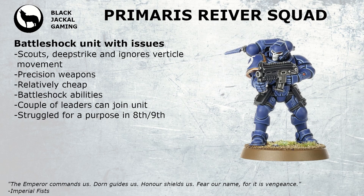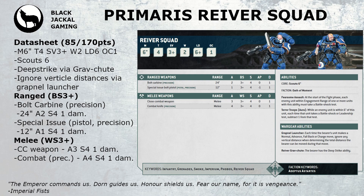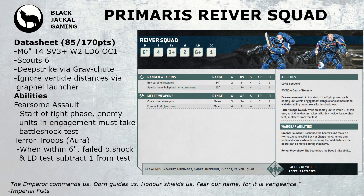They come in a five or ten man unit costing 85 or 170 points. Pretty standard profile at Movement 6, Toughness 4, 3+ save, 2 wounds, Leadership 6, and 1 Objective Control. They come with the Scouts 6 keyword, so at the start of the first battle round before the first command phase you can move these guys up to six inches.